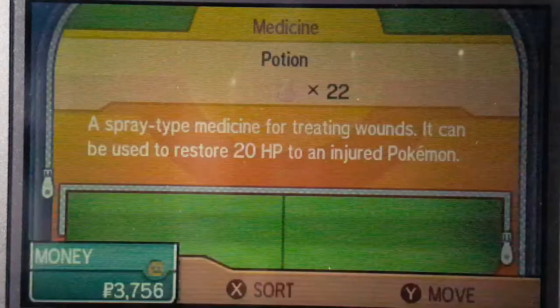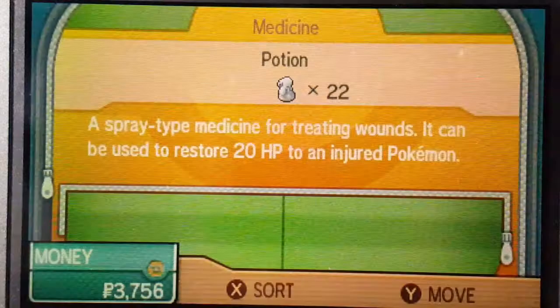I wish it would stop trying to autofocus like that. I think I'll just throw a Potion on Grubbin. I hope I encounter the Abra soon.